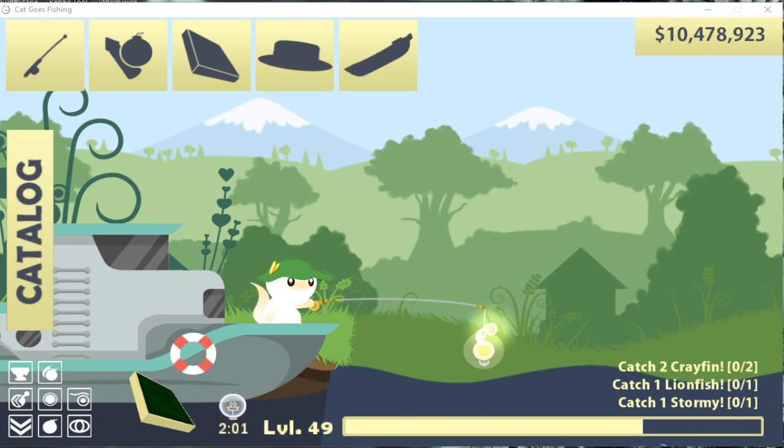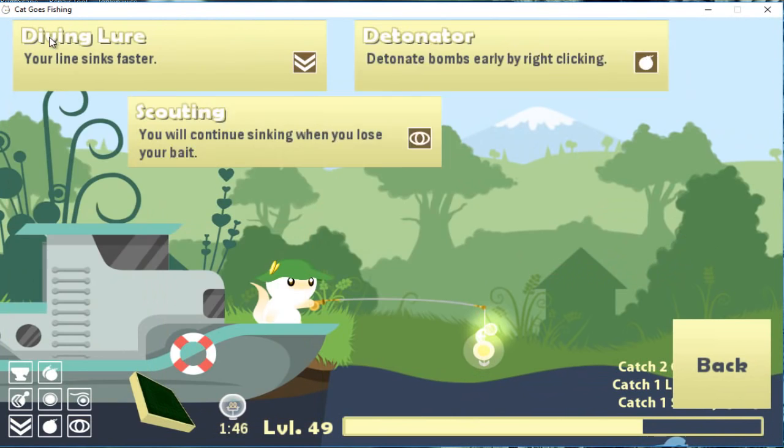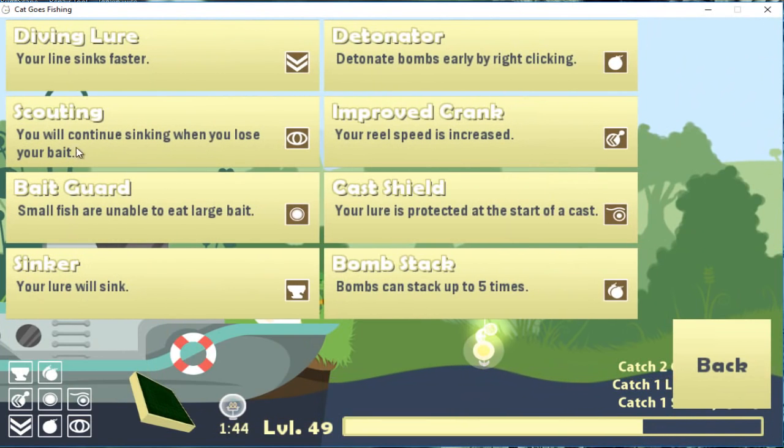Hey, what's up guys, Fan of PvP here, back with another Cat Goes Fishing episode. In this episode I'm going to teach you how to catch a cave shark — the most expensive fish or thing you can get in the game. You need a master rod, the best rod you can get, and the sinker and scouting upgrade.